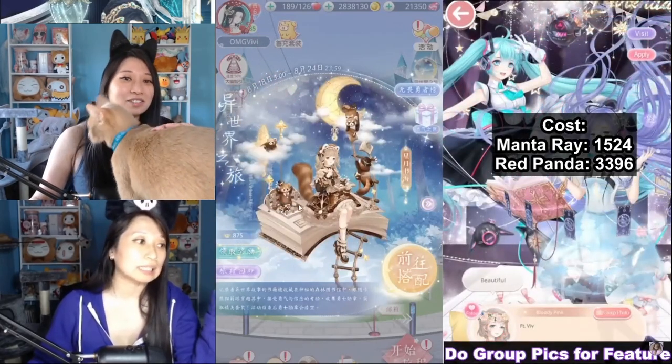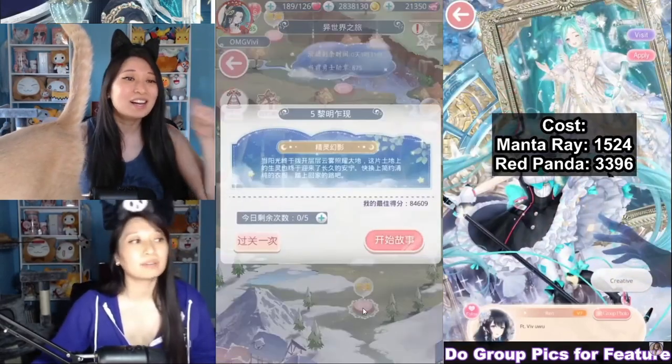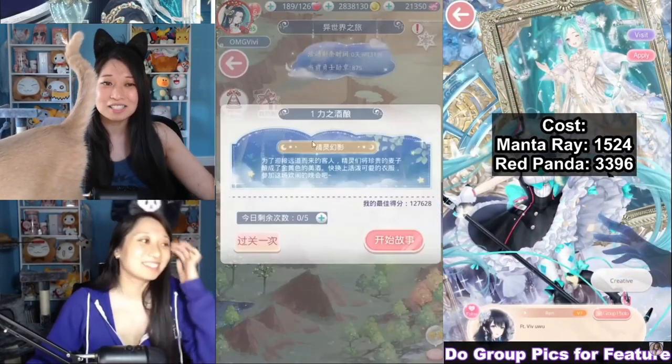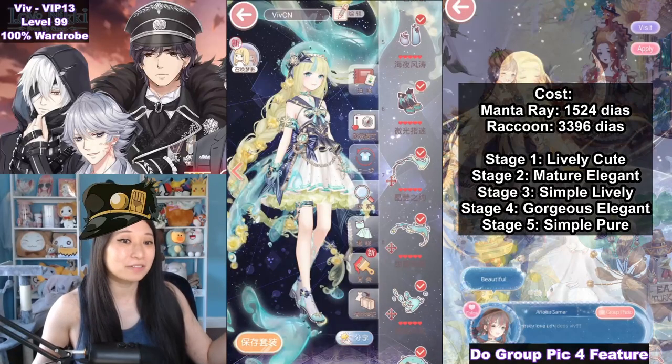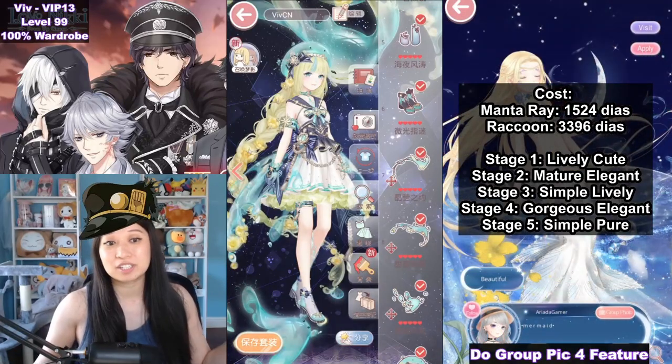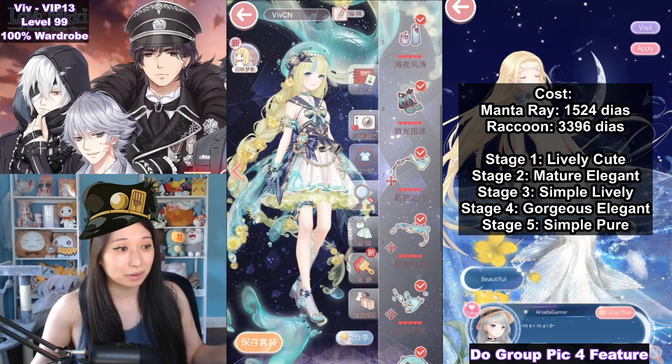I'm going to show you the suits and let you know my thoughts on them after owning them since their debut. If you like this video for the YouTube algorithm and subscribe because it's my birthday, so do it now. First up, let me show you Manta Ray. This costs 1,524 diamonds at the very cheapest, and this is going to be the very first suit that you are going to get.